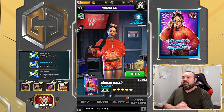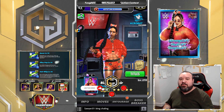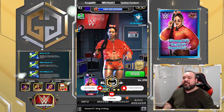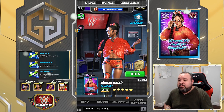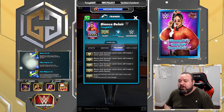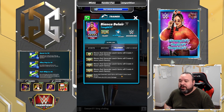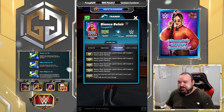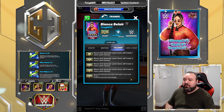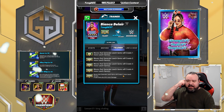Hello G nation, it's your host G and we got a brand new character preview to do. It is the Bianca Belair Toughest Acrobat poster, bringing the character released today. Looking at the poster itself, the trainer ability at 26,000 is: moves that generate leech gems will create five more leech gems, and purple gems do 25% more damage. That's a pretty good trainer ability for leech gem users.